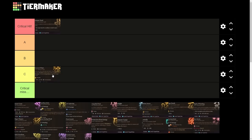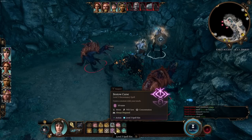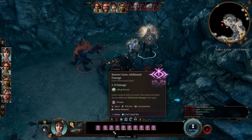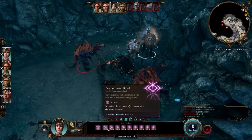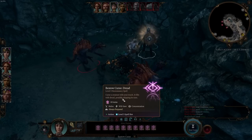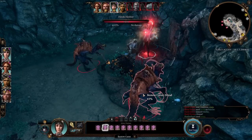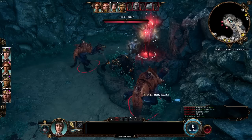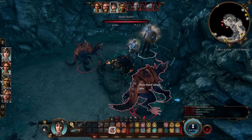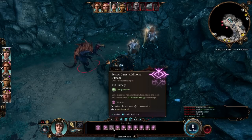Next up is Bestow Curse, yet another cleric spell. Bestow Curse curses a creature with your touch. We get loads of different choices. 'Dread' — the cursed creature fills with dread, possibly skipping its turn based on a Wisdom saving throw. That's pretty good, especially at higher levels where enemies can deal lots of damage. 'Additional Damage' — attacks and spells deal an additional 1d8 necrotic damage to the target.